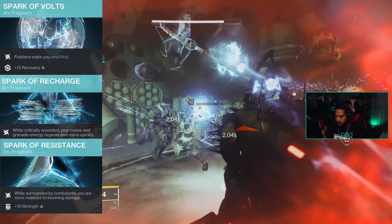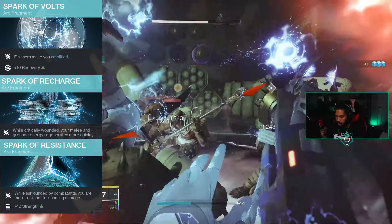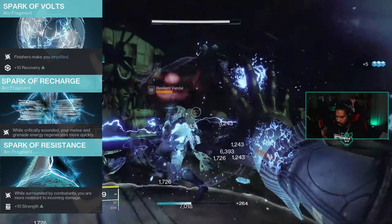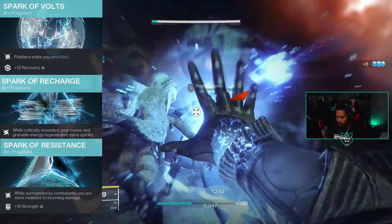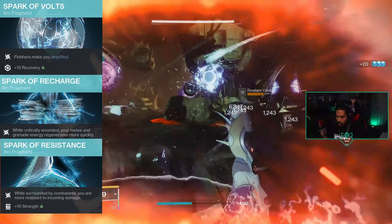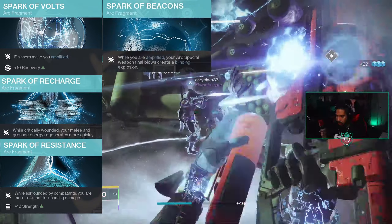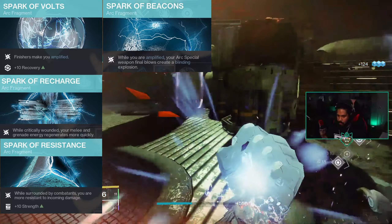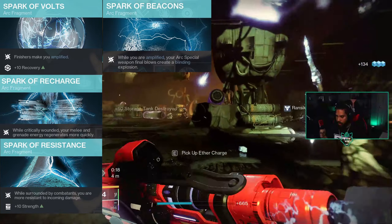Next is Spark of Resistance — while surrounded by combatants you are more resistant to incoming damage, and it gives plus 10 strength. This one's very good because you're pretty much always going to be surrounded by enemies, so you'll always be getting that damage resistance. The last one is Spark of Beacons — while amplified, your arc special weapon final blows create a blinding explosion.